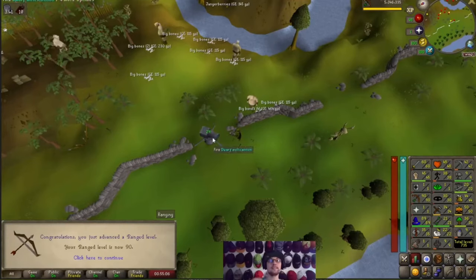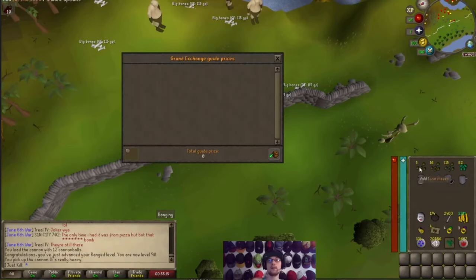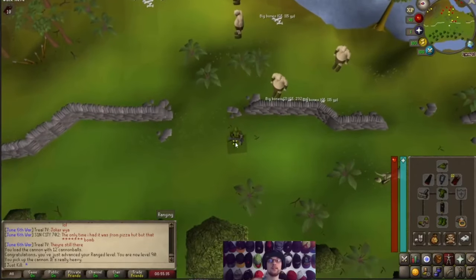90 range achieved with cannon. Now let's do a price check — we picked up every valuable seed drop from 80 to 90, and we got about 6.2 million in return from all the seeds. It also took us 174,000 cannonballs from 40 to 90, so that's a good statistic.